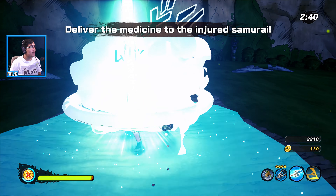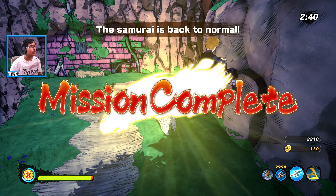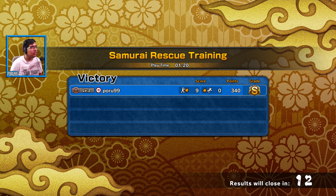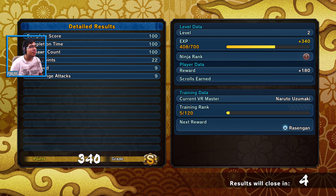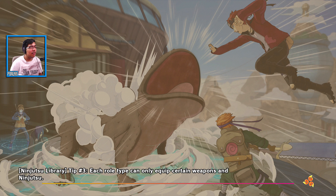Mission complete — we returned the medicine. S-rank achieved! I can't do anything about the automatic ranking. I get 5 training data points. I'll probably be getting the Rasengan soon when I level up. I think I'll end the video around here.